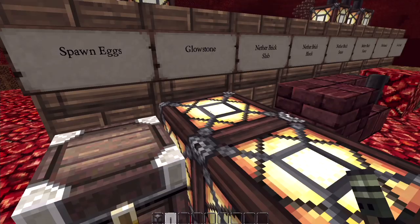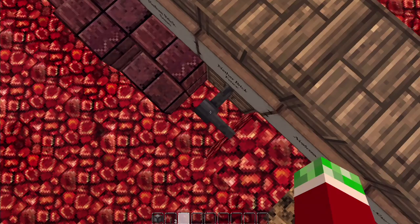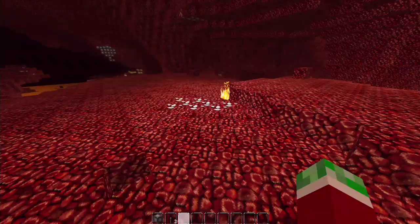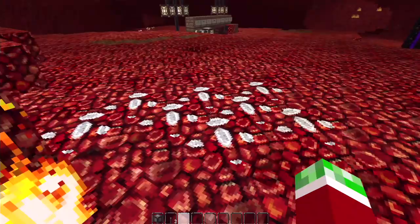There's the netherbrick set — so we've got the netherbrick slab, block, stairs, and fence, even though the fence is a completely different color to the rest. We have nether rack, soul sand, and also lava — that's awesome, it's all bubbly and stuff, looks really cool. We've also got mushrooms over here, and some random fire, which looks really nice as well — it's all swaying.